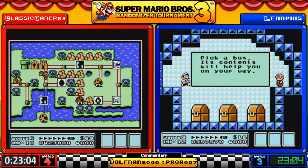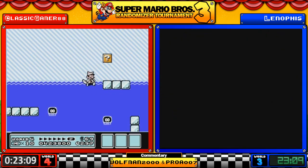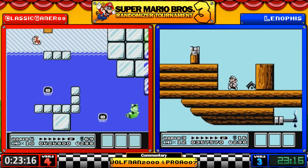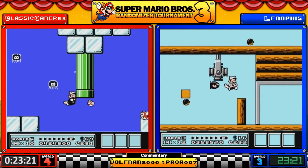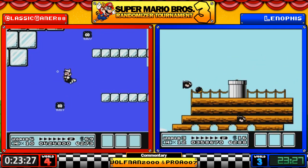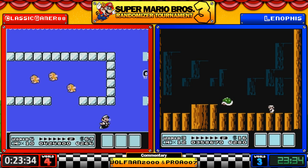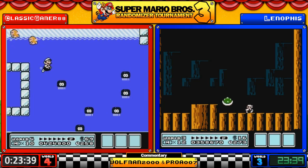Interesting that Leno keeps going for the Toad Houses while Classic Gamer is powering on. The dive into Atlantis — that's what we're calling it. The first half of this level is really the problem part; once you get past that it does tend to settle down, but the early enemy draw can really be nasty.